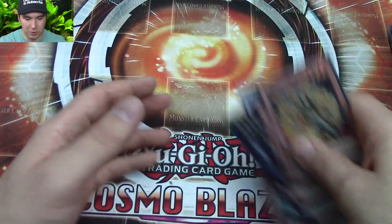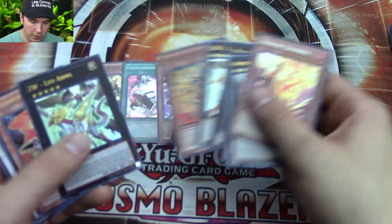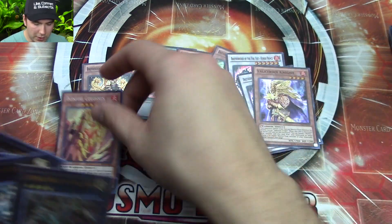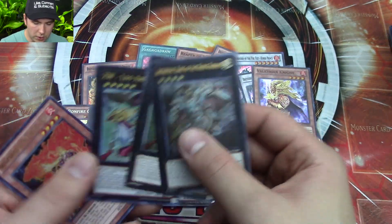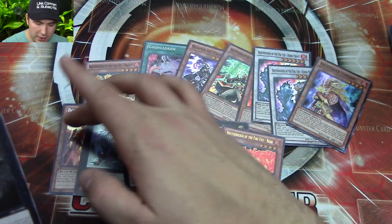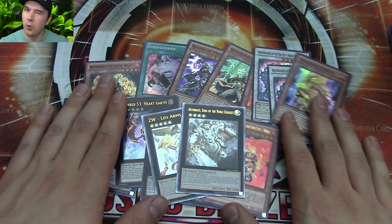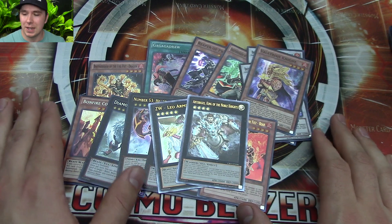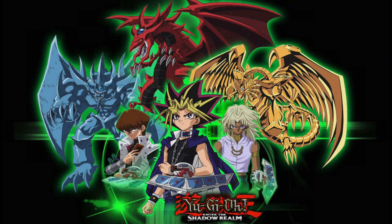Moving over to the foils — let's see how many we got. We pulled eight Super Rares, two Secret Rares, four Ultra Rares, and two Ultimate Rares — a total of sixteen foils out of 48 loose booster packs. Don't forget to check me out during the week on Mondays, Wednesdays, Fridays, and Saturdays for more Yu-Gi-Oh videos. Thank you guys so much for watching. Stay tuned for the Lord of the Tachyon Galaxy opening. Jabber signing out — bye!